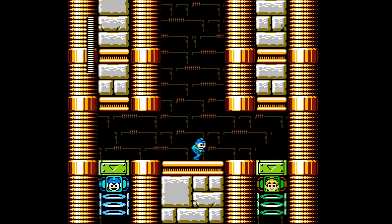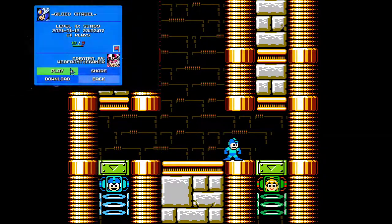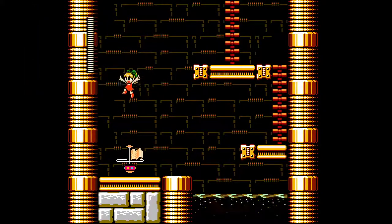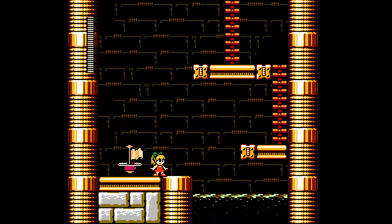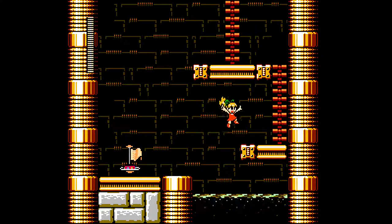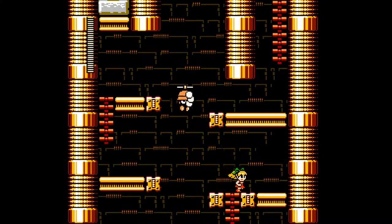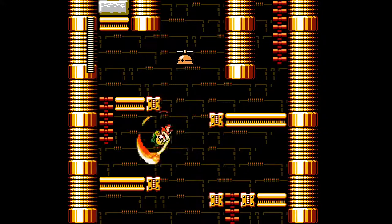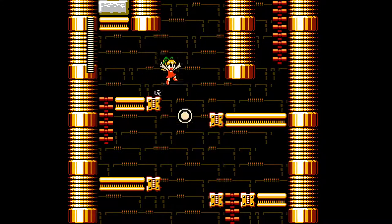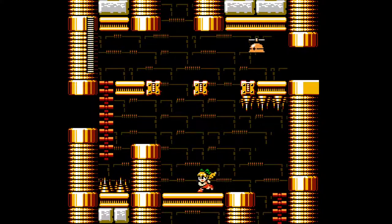Welcome back to more Mega Man Maker. We are playing Gimmy from the web's stage, Gilded Citadel. We have a choice here — let's go with Roll. Very nice visuals here. There's a very hard first jump, but with a Roll jump we can easily clear it. I'm expecting this to be a pretty good level since it's by Gimmy from the web, who usually makes very nice looking stages, and this is no exception.